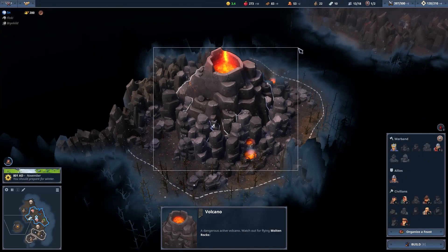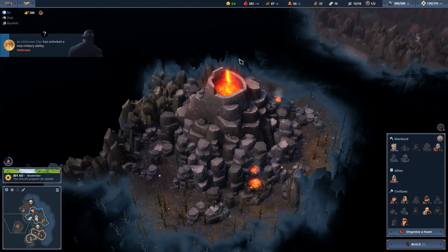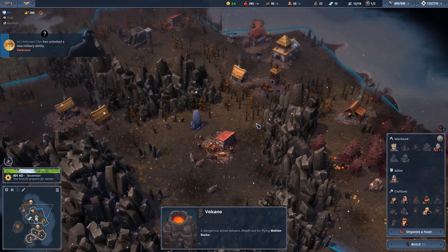There is a volcano as a special tile for this map — it's going to at some point erupt and have molten rocks thrown at some tiles.